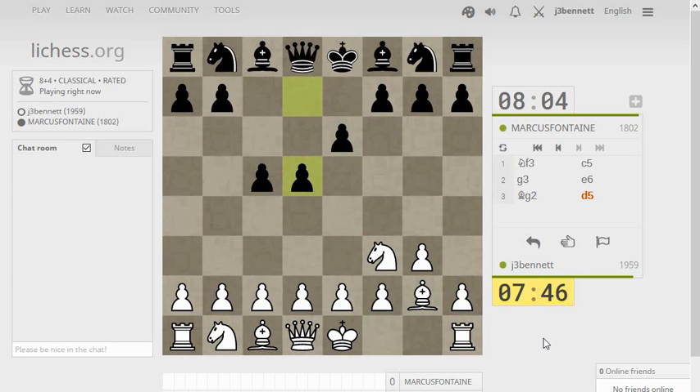I wonder if I could play c5 here. Just go with c4, encourage him to push that pawn forward. If he actually takes, I can check and get the pawn back, or maybe play knight to a3 and get the pawn back that way.